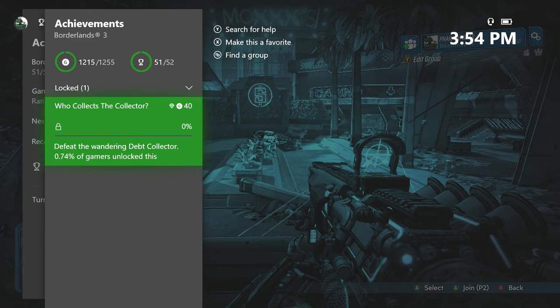TGS presents Borderlands 3 Moxxi's Heist of the Handsome Jackpot — Achievement: 'Who Collects the Collector,' 40 Gamerscore. Defeat the Wandering Deck Collector. 0.74% Rare currently. This achievement is a pain in the butt — you can either get really lucky or it can be horrible.